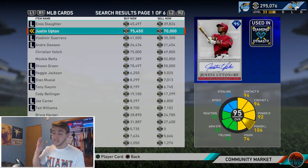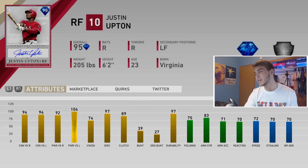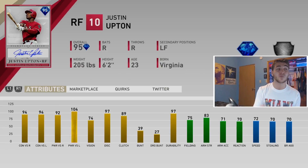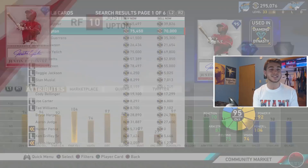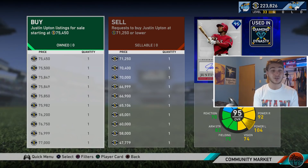Moving on to the brand new right fielder - that's going to be the new Justin Upton. I'm a big Justin Upton fan, I like his swing in Diamond Dynasty, and I was super stoked when I saw he was getting a signature card. He doesn't go for all that much. His stats: 94 contact right, 92 left, 104 power. 74 vision is honestly pretty good for him, 75 fielding is not the best but it's silver defense - similar to Bellinger. He has 83 arm which makes up for it, and better fielding than Vlad. 72 speed, 70 stealing. I'm going to keep him in right field - I don't want to risk moving him.